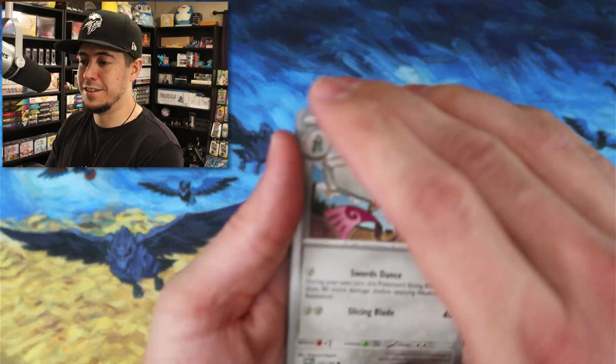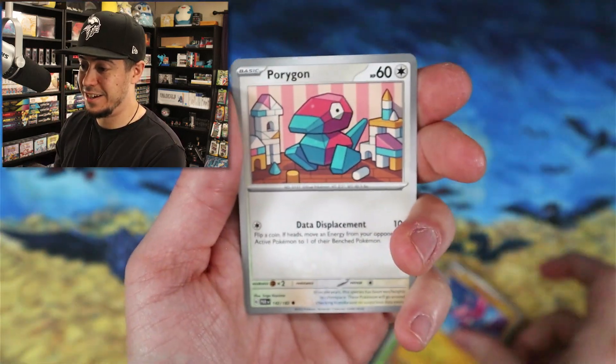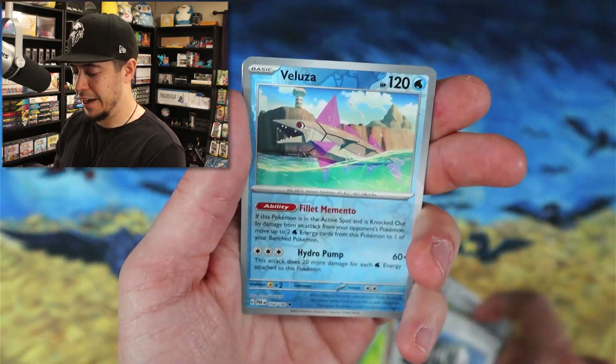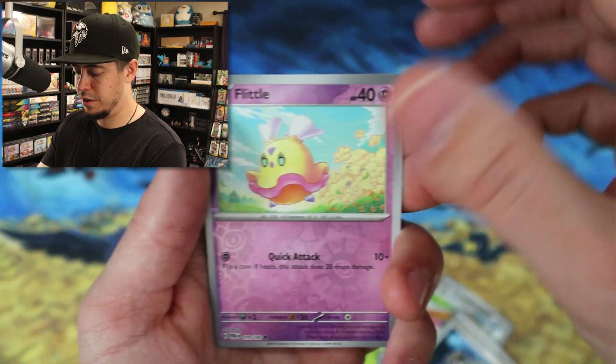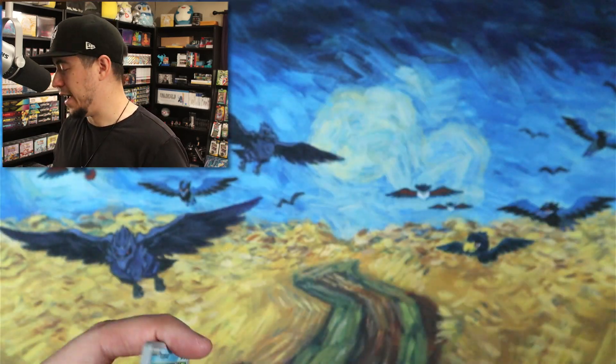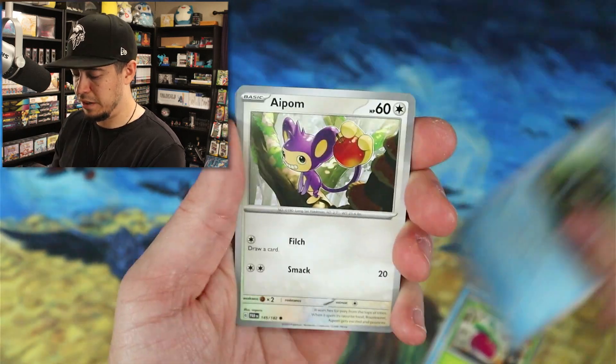So far we're on track to clear the first ETB — with an illustrator art and a gold card as our first two hits, it's actually pretty good. Vullaby reverse, Lillie reverse, Chime Power holo. Six packs left — let's beat the first one, come on.